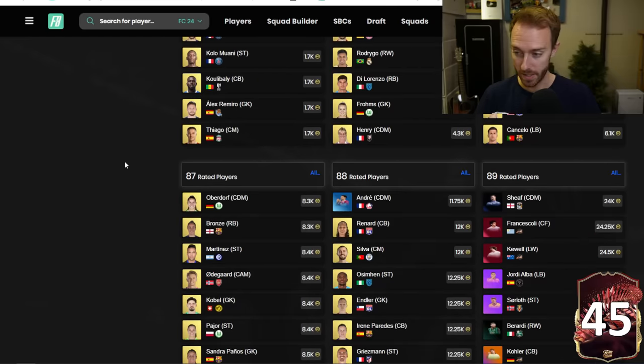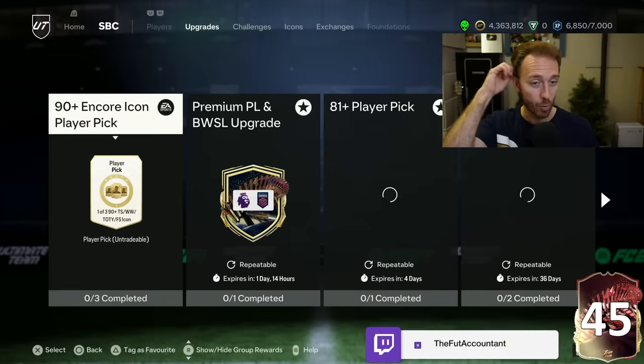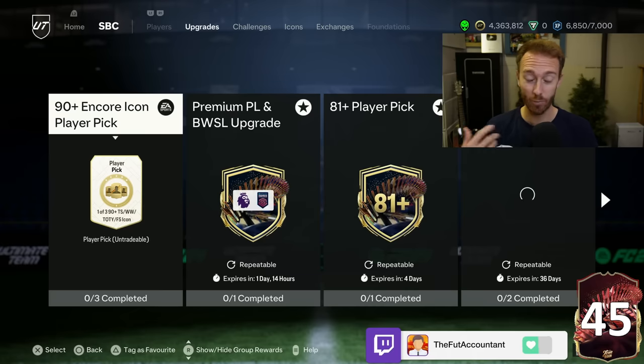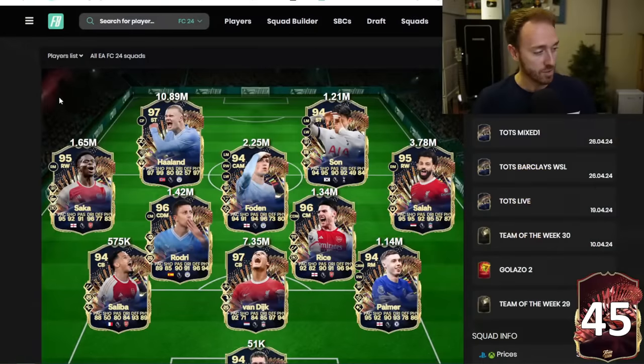Fodder exploded yesterday and we did not get a tradable team of the week pack re-release. So the informs are still crazy high. We'll talk about Prem TOTS cards next because so many of us were watching these prices and maybe even you invested in a couple of these. As I look across prices now, I think we bought near the right time.